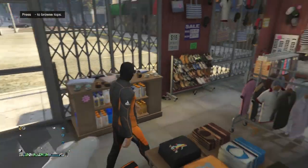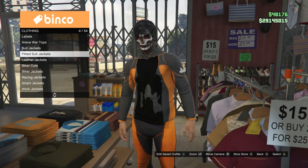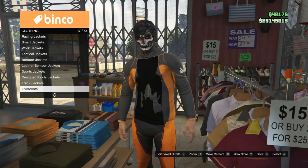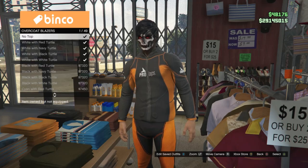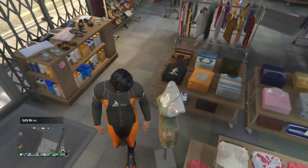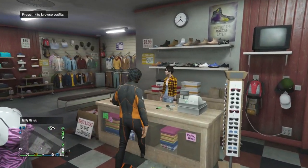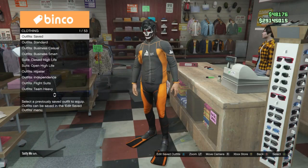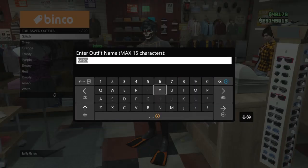When you're back inside the clothing store, walk over to your tops, scroll down to overcoat blazers on slot 18, click on it, and select no top to get rid of the glitch shirt under the scuba outfit. Once you have the outfit without the glitch shirt, go up to the front counter, hit edit saved outfits, and save this outfit on any slot.